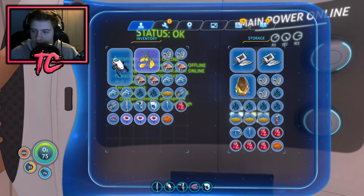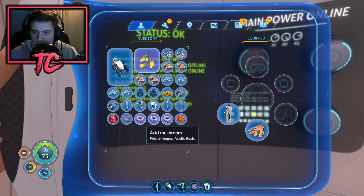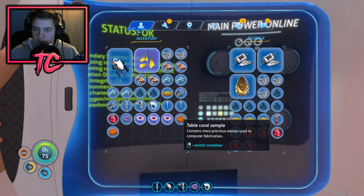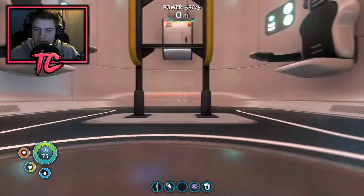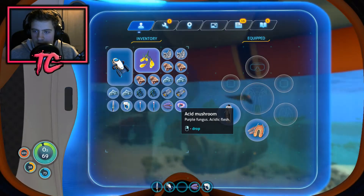We're going to get rid of these flares — I think they're kind of useless. I don't actually know what they're used for, so we're going to get rid of them. Right now the majority of this stuff in here is useless to me, to be honest. I'm going to put the habitat builder away as well, and I think we'll put some cave sulfur away. Let's go into the world now — can I throw this stuff away? Yeah, drop, drop, drop — I'll drop these now, I don't need them.